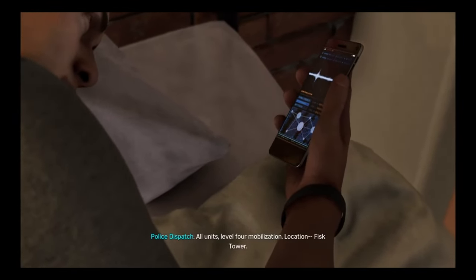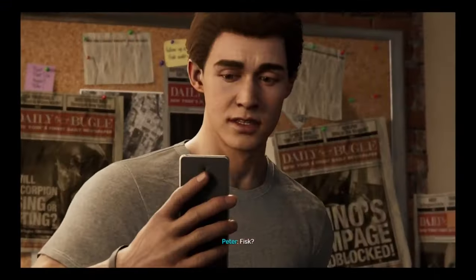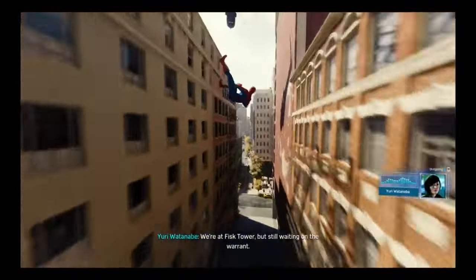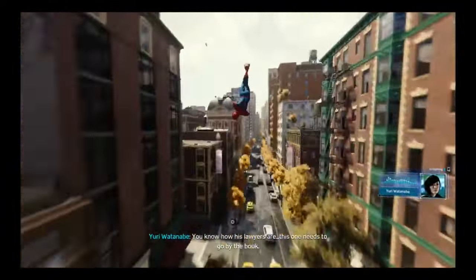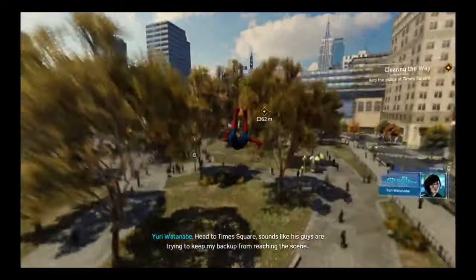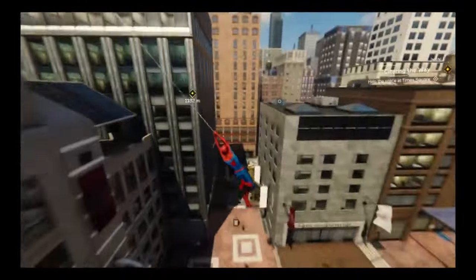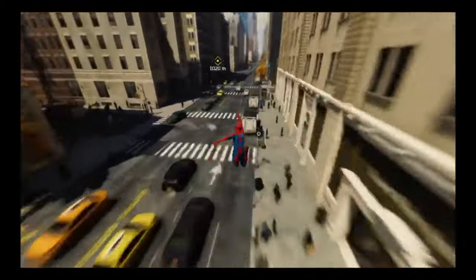All units, level 4 mobilization. Location: Fisk Tower. Fisk! Captain Watanabe — did you take him down yet? We're at Fisk Tower but still waiting on the warrant. Mind if I join in on the fun? You know how his lawyers are. This one needs to go by the book. Come on, Yuri. I've been waiting eight years for this. You really want to help? Head to Times Square. Sounds like his guys are trying to keep backup from reaching the scene. You got it. Almost there. Yeah, go to Times Square. And man, New York is still as beautiful as ever — from the video game at least.